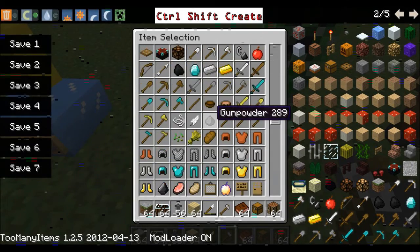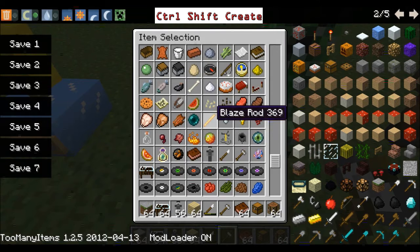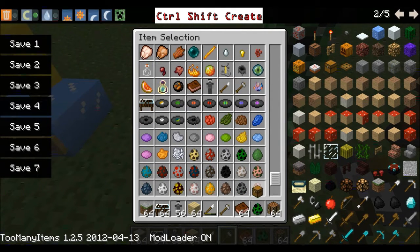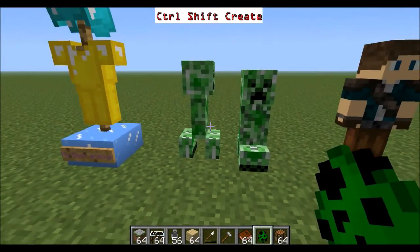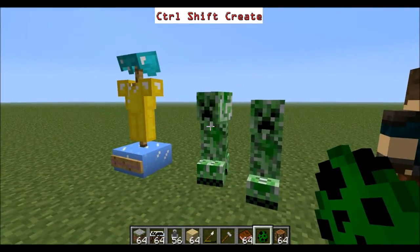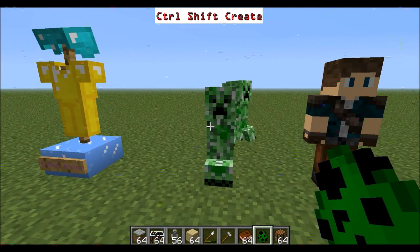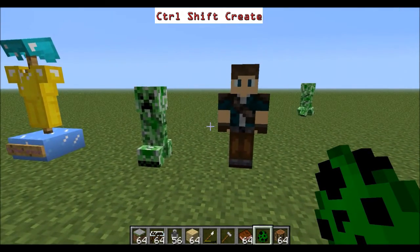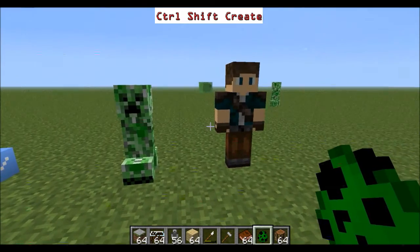Shall we find out by spawning in a creeper? I can just take myself off peaceful to stop the slimes from spawning in — that's why I did it, believe me. Yeah, so this creeper's smaller. This statue of me is bigger. And now there's just a random creeper running around. I think I'll throw that in in a minute. There might be a cut and I'll show you something exciting.